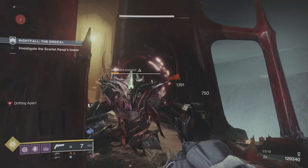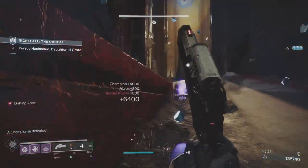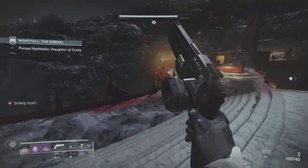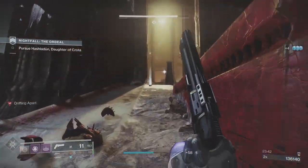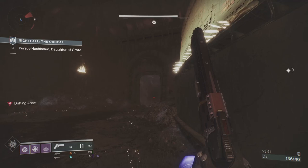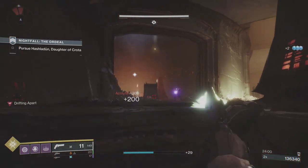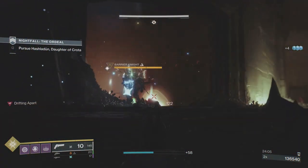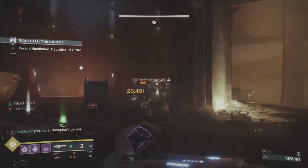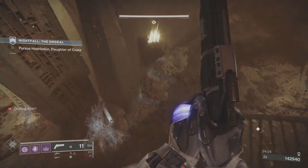I put a couple on him, break the shield, finish with heavy. I thought I could have got the finish on him but I didn't. Luckily I've got those mods - reactive pulse, heavy finisher, and health back - so I could take a little more chance. I threw a grenade up there and there's another champion before you get to the loft. I don't recommend being so gung-ho - if you don't feel confident, entice them out the way I did the first time.